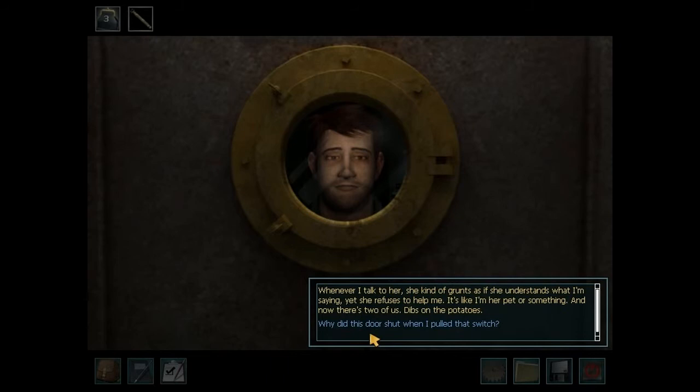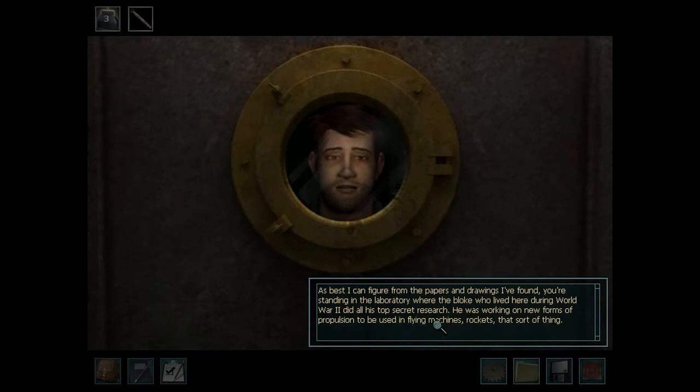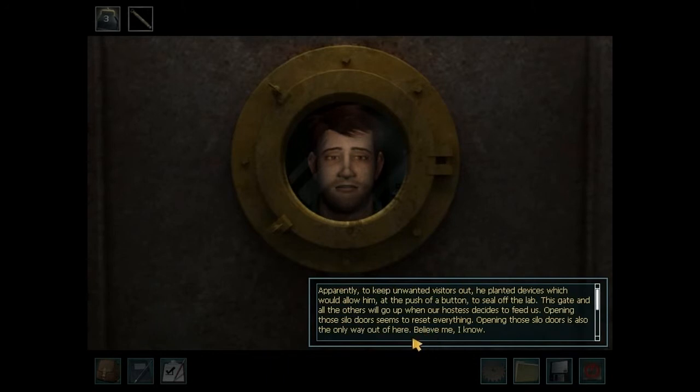Just how did you wind up down here anyway? I stumbled upon a secret passage in the nursery — thought it would be fun to make ghostly noises and give Kyla a fright. But a crow flew in through the window and came straight at my eyes. I fell backwards into the passage, fell through a hole in the floor — fortunately only about two meters. Without my glasses I felt my way along the wall looking for a ladder, hit some sort of button, a siren went off, the door slid shut and there I was, trapped. I felt my way along the tunnel until I got to the lab you're standing in, blundered into the button you just pressed — siren goes off, door comes down, and suddenly I'm even more trapped.